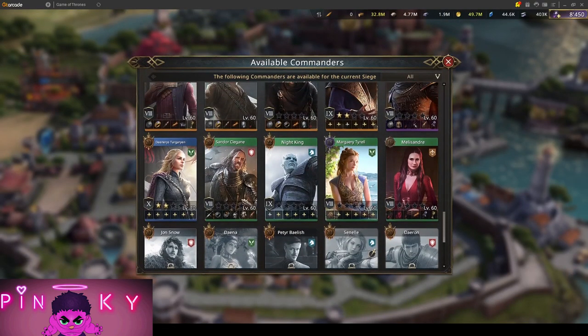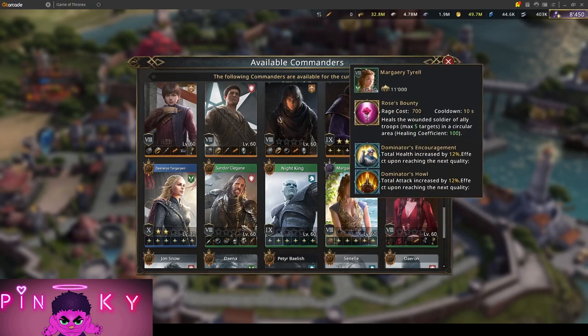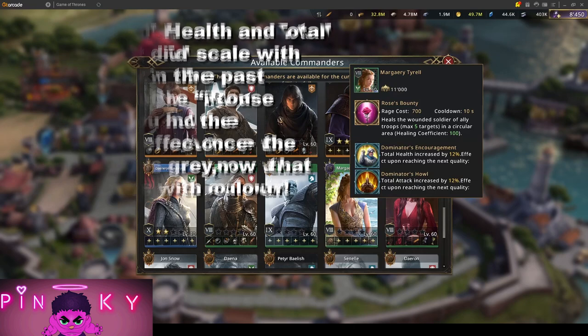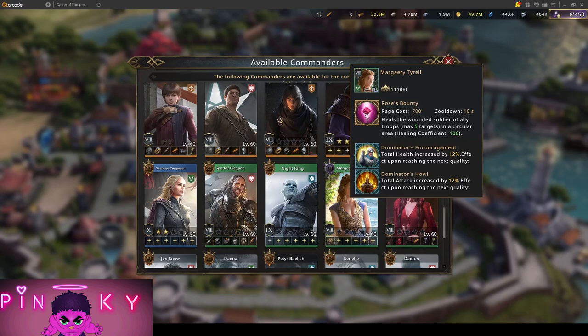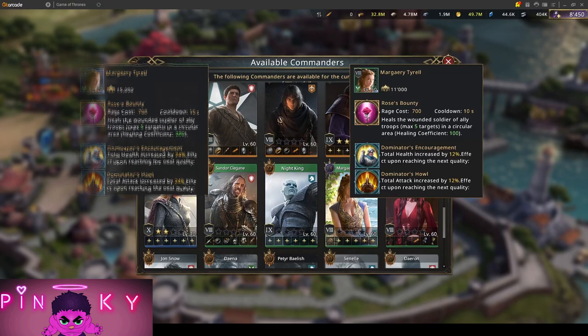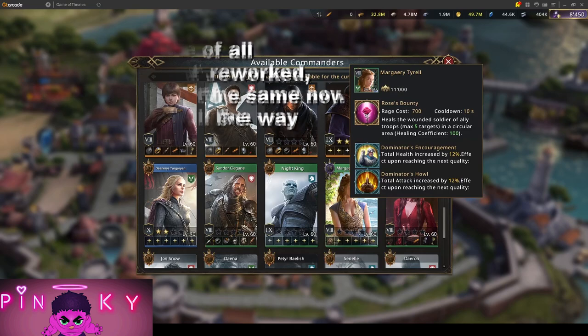The last change is, in my mind, something really important. Before in Siege of Winterfell, and I expect the commanders to be the same in All At War, you would unlock a commander on Grey, and you'd get reduced stats, but the skill — for example Rose Beauty on Marjorie — you'd get the full effect. So it didn't matter if you had Grey or Gold, you got the full effect from the skill. Which is not like this anymore, because if you look at Blue, for example, she has a healing coefficient of 200, not 100. Grey Cersei, who was very strong, will now be a lot weaker than before.